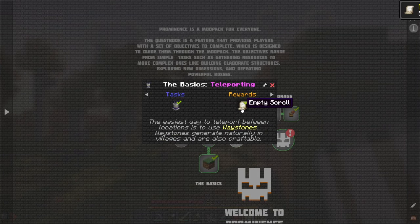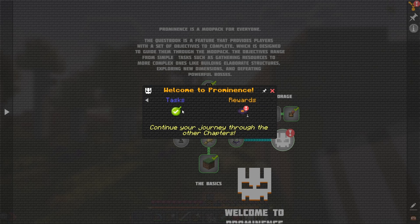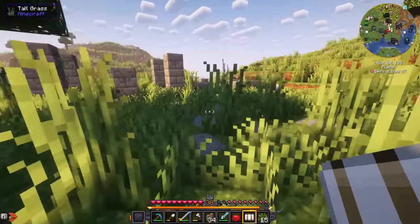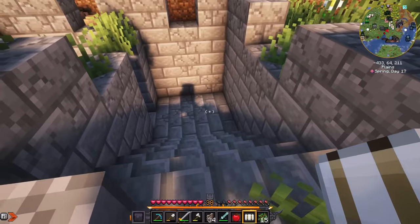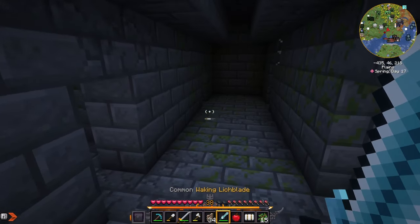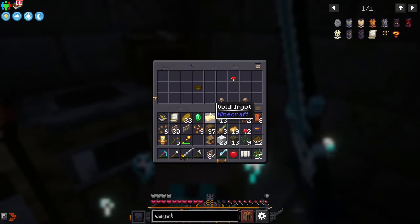This village served its purpose. We got an empty scroll — I think you can set this scroll to a spot and you can return to it. On our way back, there's this structure. There's just a hole in the ground with a ladder — it's like some sort of catacomb?